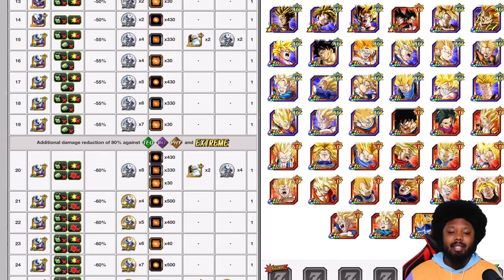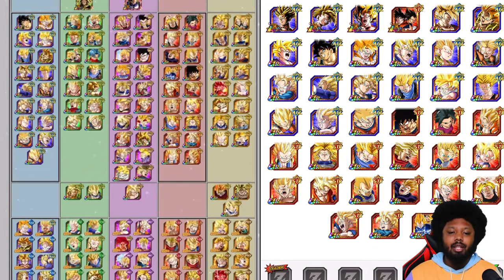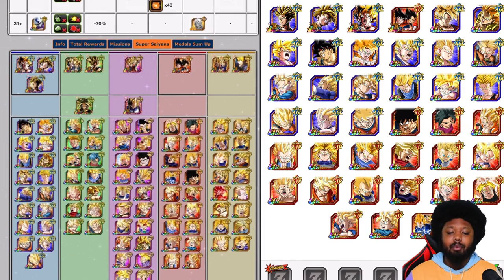We want to bring AGL or STR Super Saiyans. It's such a huge roster — look at this, easy peasy. You can have free-to-play teams as well.